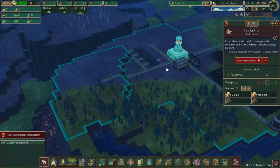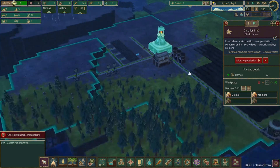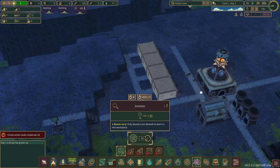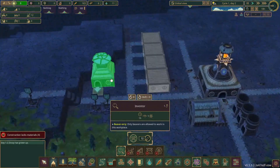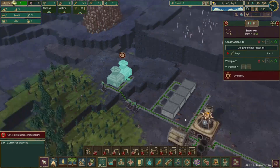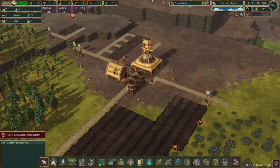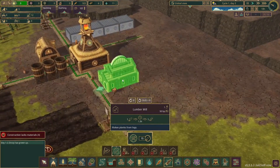We don't have much being constructed so we can hold off on builders. One thing we do need to focus on — science! I always forget to do that in the very beginning. We'll have science over in this area. We only need one inventor's hut, but we need it built immediately. We also need to focus on getting a lumber mill and some planks set up, and we'll also need a power wheel.